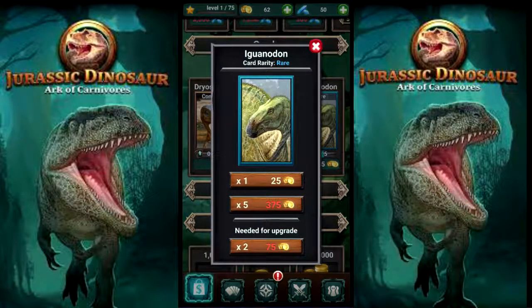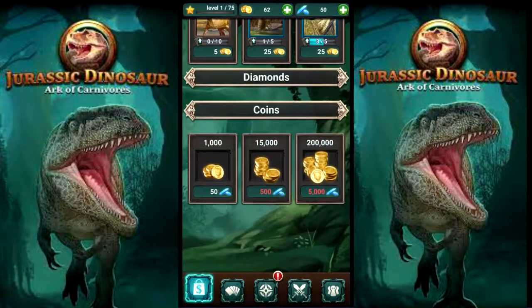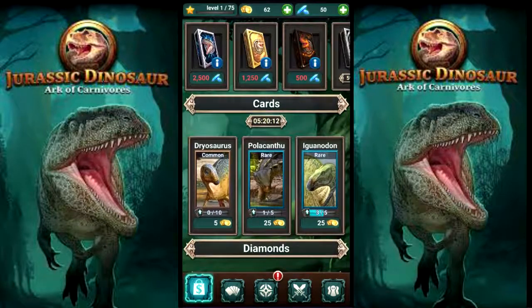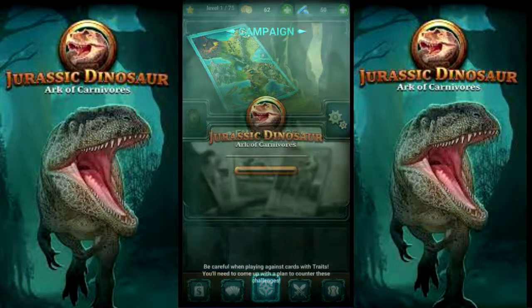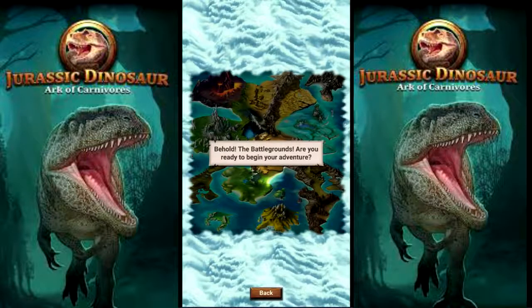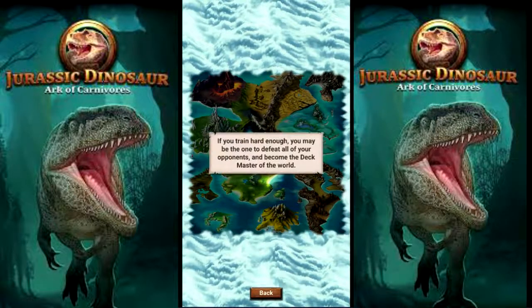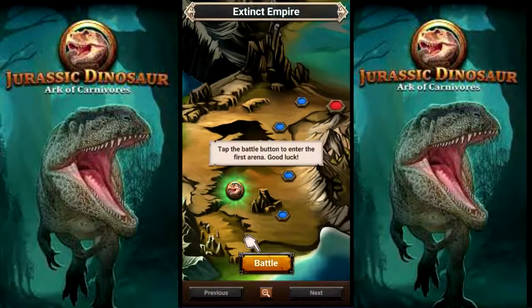I just need 75 more for Iguanodon. I'm not going to spend that money. And now I'm going to go over to campaign and battle. So we're going to start here at the Extinct Battlegrounds.